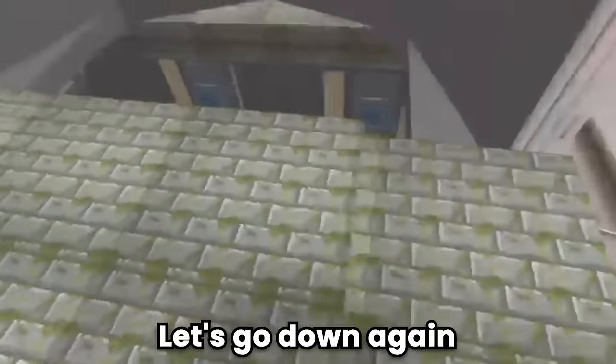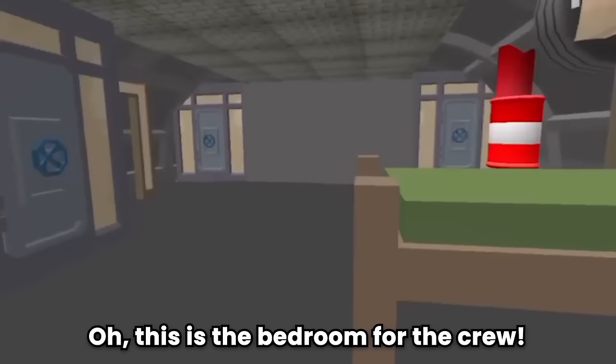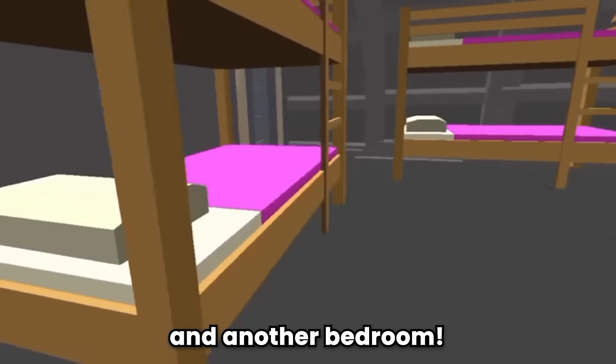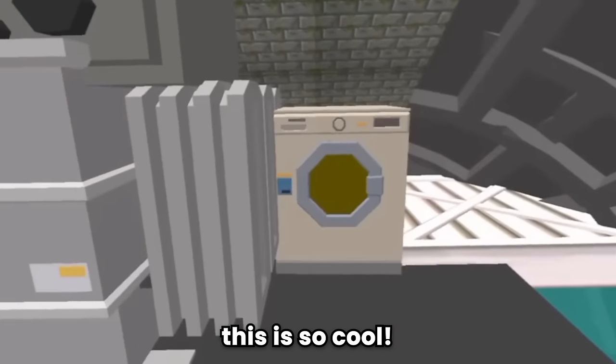A nice place to enjoy sea views. Let's go downstairs — this is the meeting place of the submarine crew. Let's go down again — this is the bedroom for the crew. Wow, I'm speechless. Another bedroom — elegant!